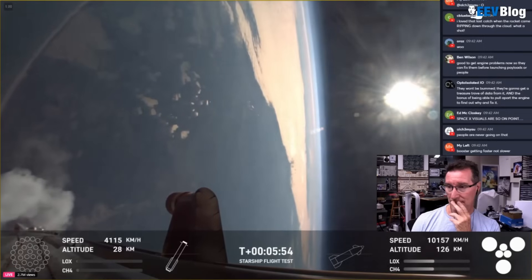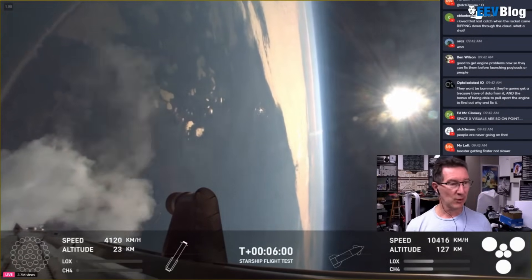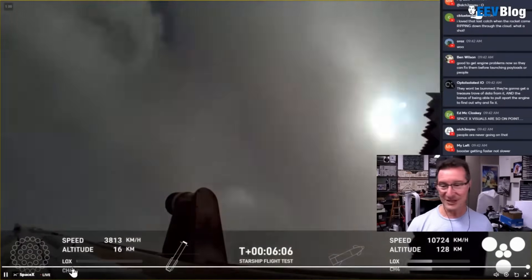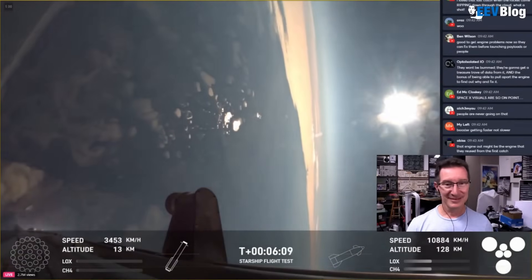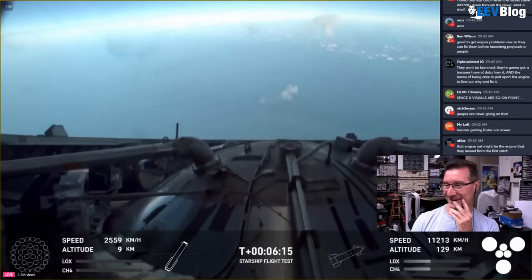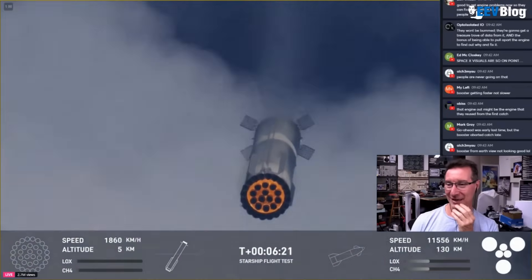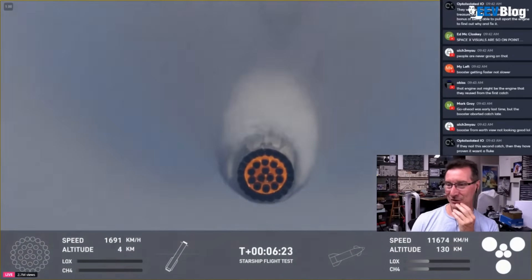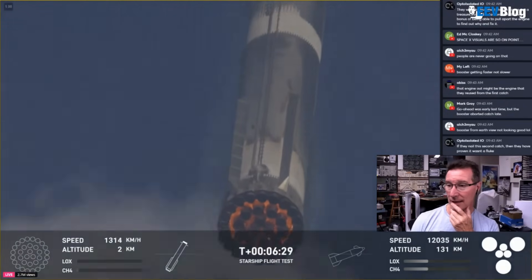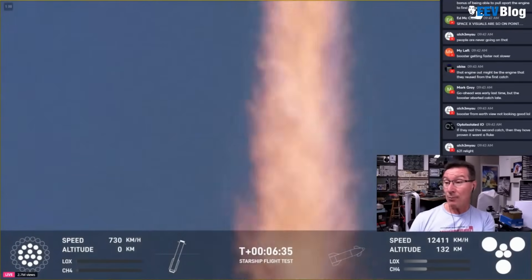Booster FTS is saved. We can see the booster coming back in now — look at this, coming through the clouds. It's incredible that it basically returns. Look how hot it gets under there, and that is not the engines — the engines aren't lit. It gets so hot under there. What a tracking shot. All the engines relit — so even the bad one relit. 13 engines and they'll drop down to three. It's going in!